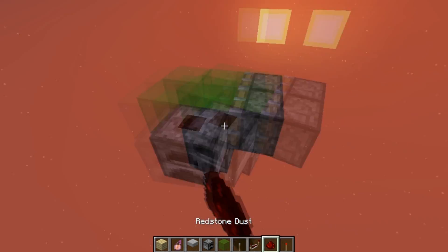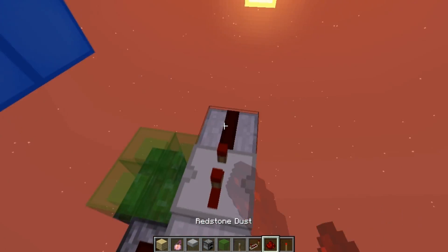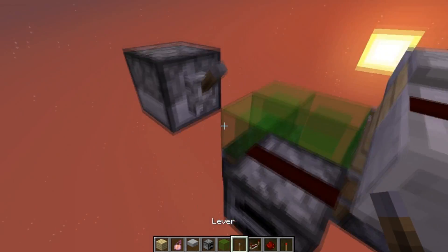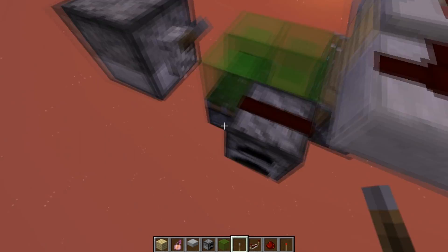Now I'm going to put a non-movable block over here, two upside-down slabs, and a repeater on two ticks. Over here, I'm going to put a non-movable block and a lever — a button, or something like that — just to make this redstone face this direction.